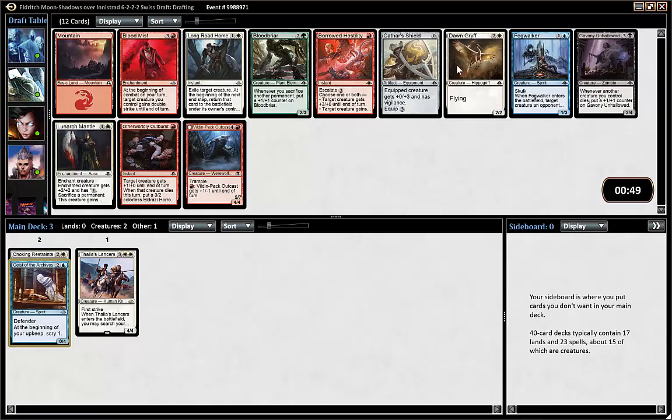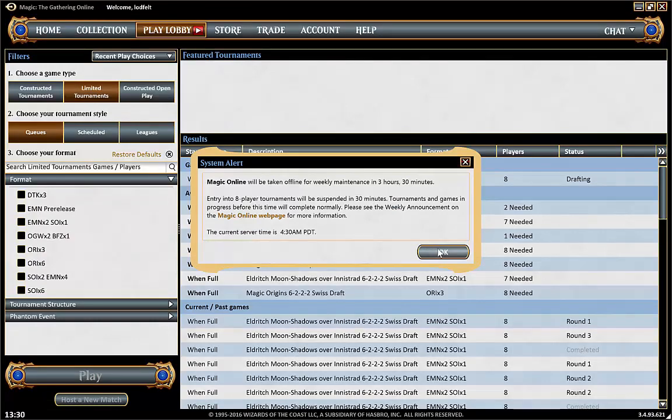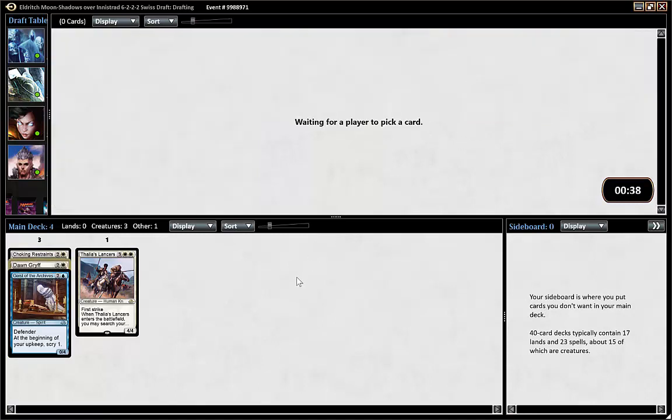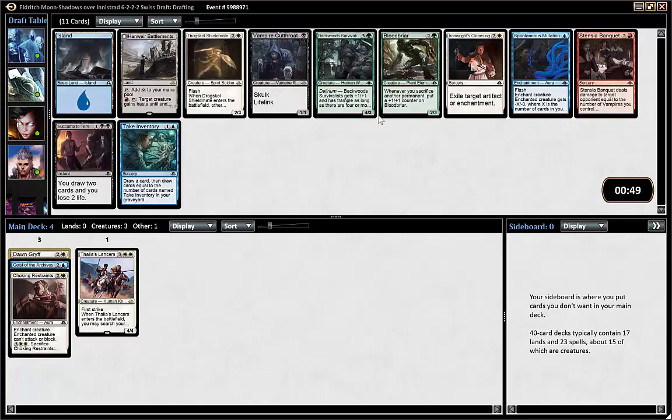No blue cards, no real good white cards. But there's a Dawn Griff which goes fine with white-blue, and it's still fine if I go white-red or white-green or whatever. It's a 2/2 flyer on the curve.